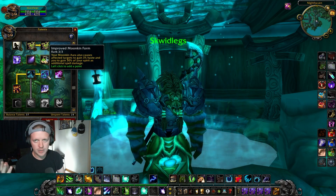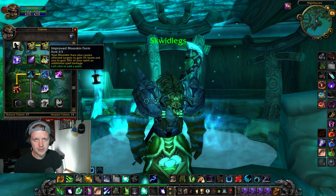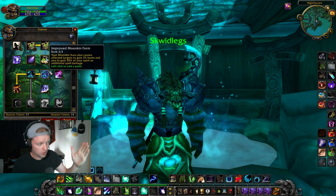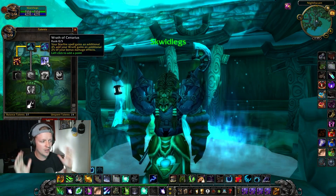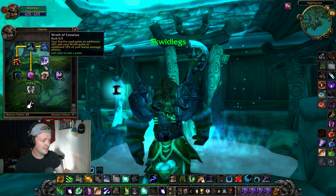Next up, I'm grabbing Improved Moonkin for more haste and spell damage — clutch for Boomkins. From here on out, Boomkins are just spoiled: Wrath of Cenarius for bigger Starfires and bigger Wrath. Let's go.